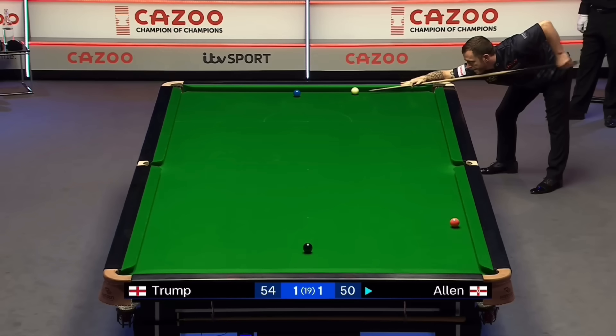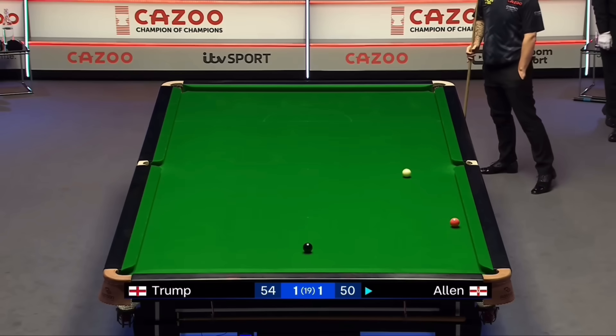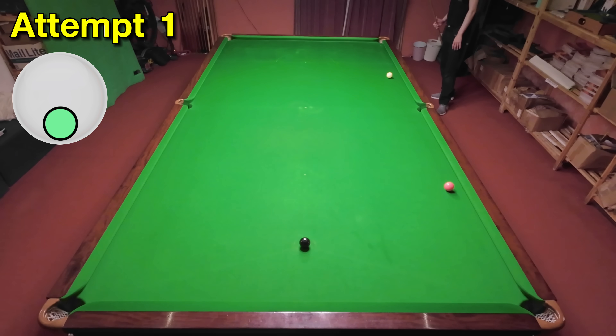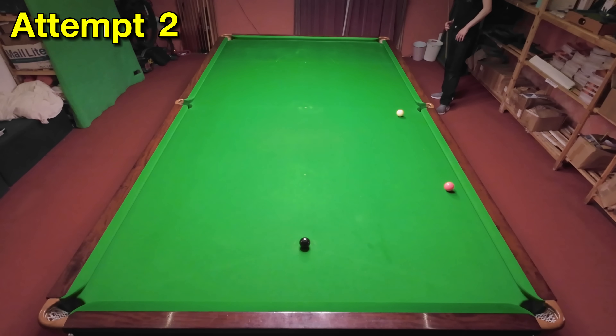This was a key shot in a crucial clearance for Mark Allen that saw him take a 2-1 lead over Judd Trump in the final. It's a really difficult shot to play along the bolt cushion, digging down, and he manages to get excellent position on the pink. On my first attempt I was digging down at the cue ball a little bit too much because I was bridging over the cushion. My second attempt I managed to correct this quite well and I was pretty happy with the result.